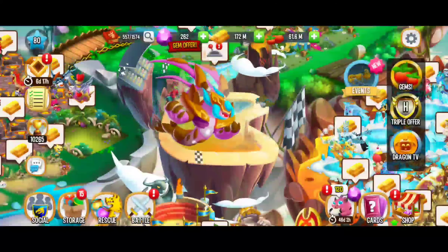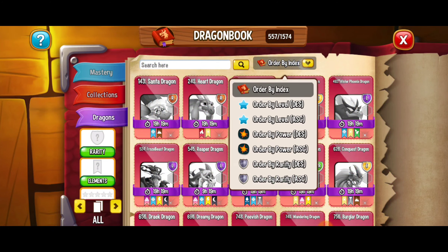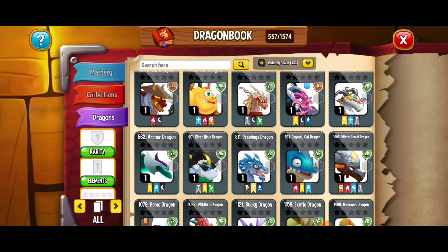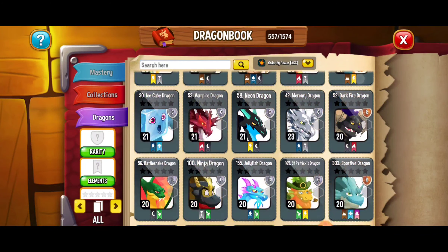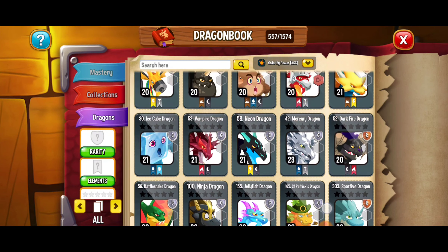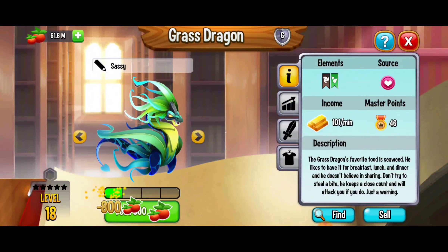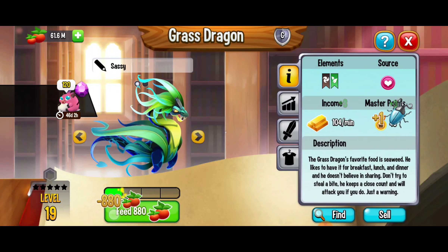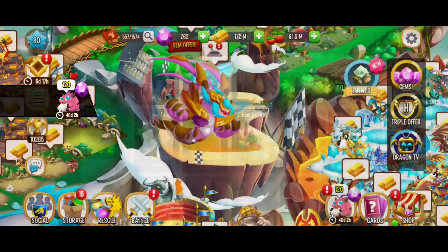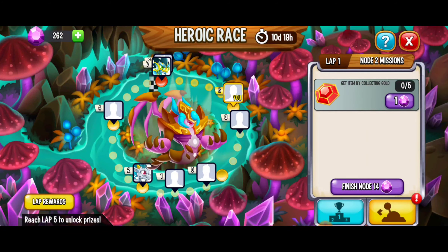Alright, let's get this started. We've got to start off by feeding our dragons, so we're going to go to our dragon book. I like to put them in power order ascending or descending depending on my goal. We're just looking to feed a dragon and we need four of those icons — shouldn't take long. Here we've got the grass dragon: one, two, three, and four. My goal isn't to level up the dragons, it's really to get that progress and get those items.